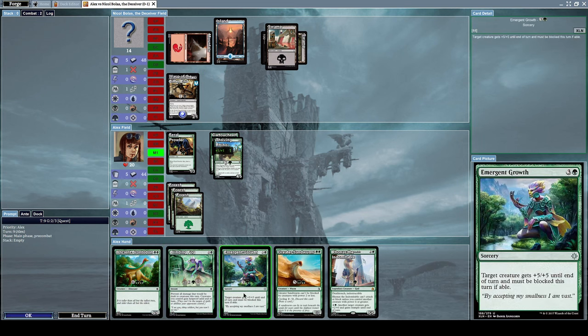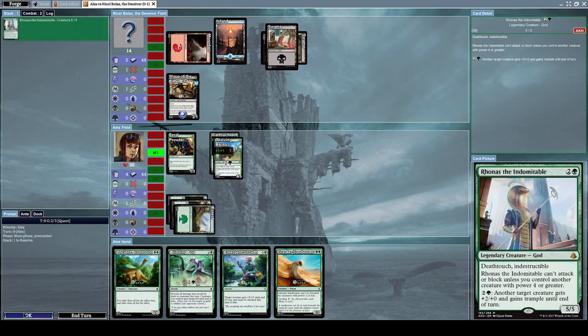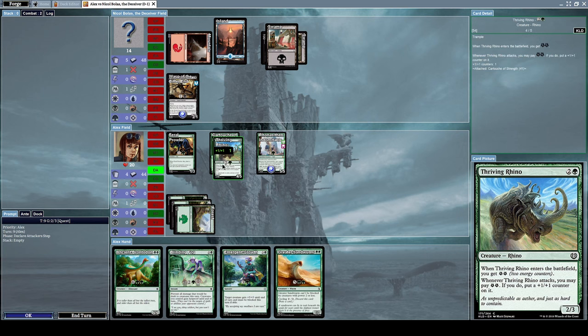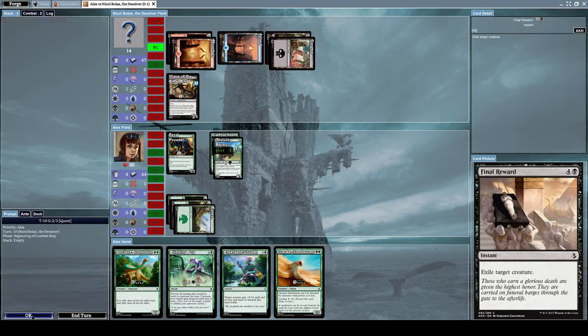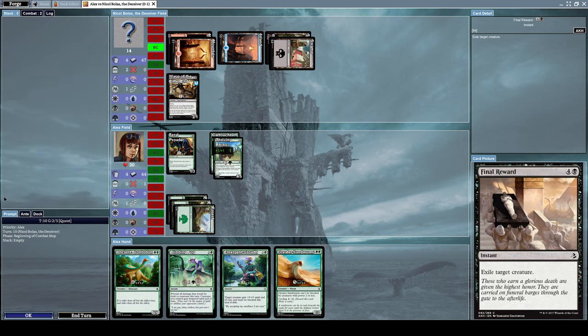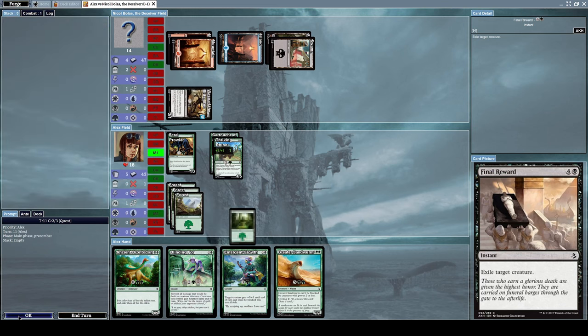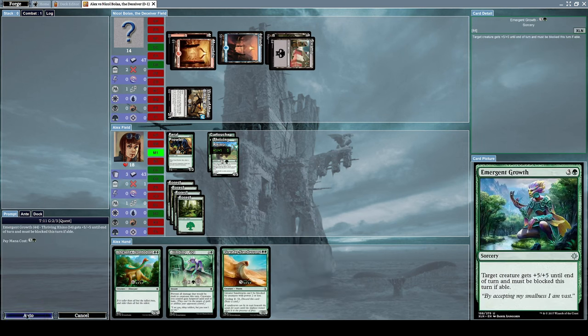We can't cast Impeccable Growth because we don't have the mana, so let's cast Run Afoul the Indomitable instead and attack. He cast Final Reward to exile my Run Afoul the Indomitable — that's frustrating. Let's cast Emergent Growth on Thriving Rhino.